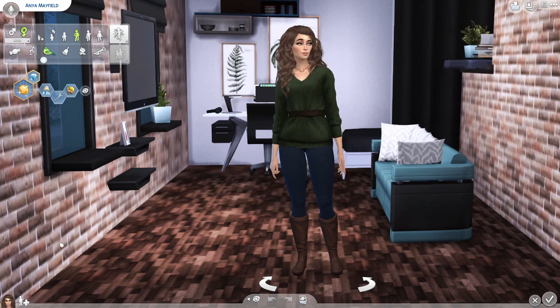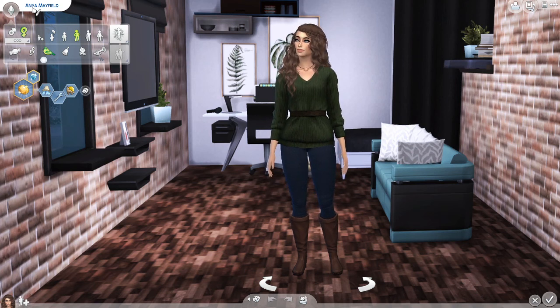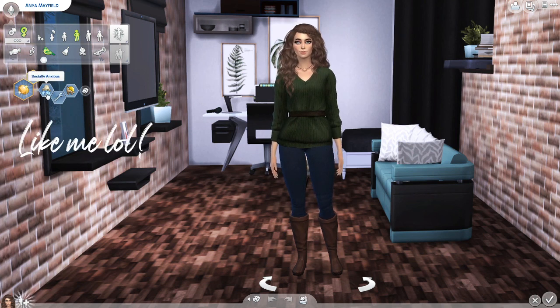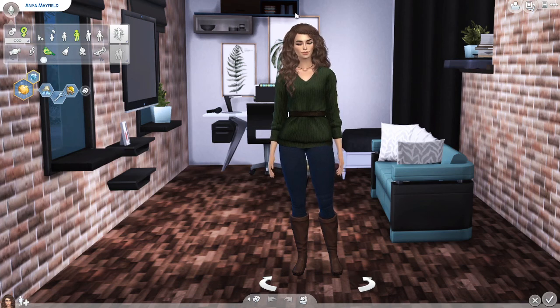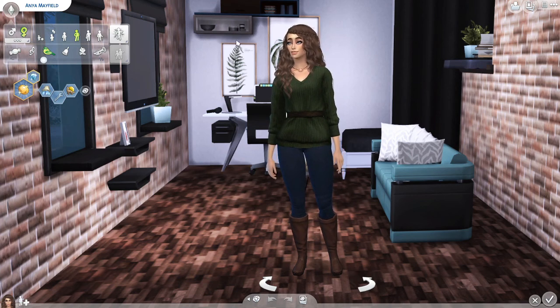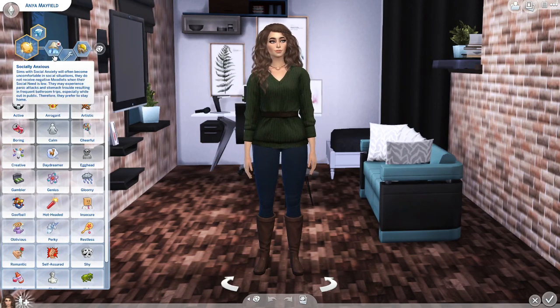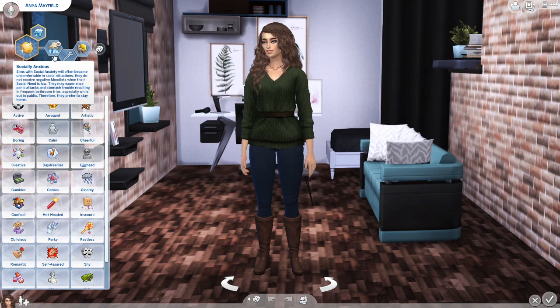This is my founder for my Let's Play — her name is Anya Mayfield. Generation one starts with an A and goes in alphabetical order afterwards, so generation 2 is B, generation 3 is C, etc. Her aspiration is to be the Curator. I do have a lot of custom content and mods in my game; most of it is just visual, but I do like to have a bunch of different traits to spice things up.